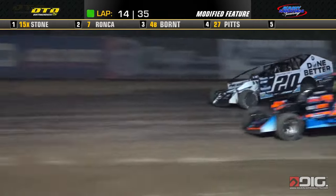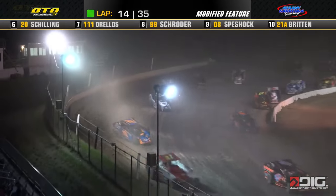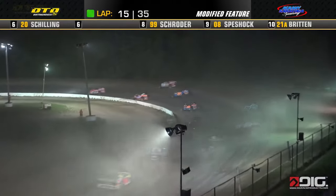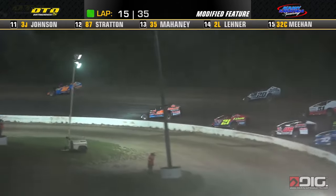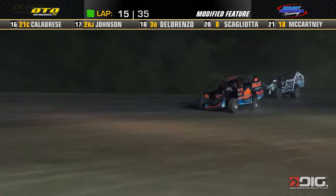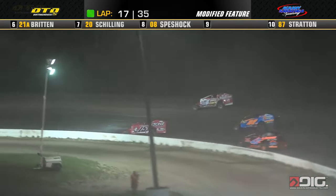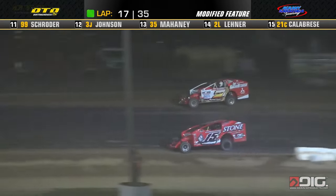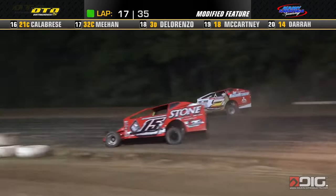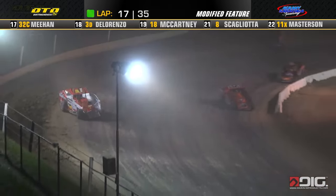The car on the move now is the 111 of Demetrius Drellos, your defending champion. He and Jack Lehner working up through the pack. Keep an eye on the 111 of Drellos — Drellos now up inside the top five. That's going to allow Don Rocco to draw in on him. Rocco up on the high side with a full head of steam — he's going to drive by the 15 of Stone. Rocco the long way around, up through the corner, taking the outside line.